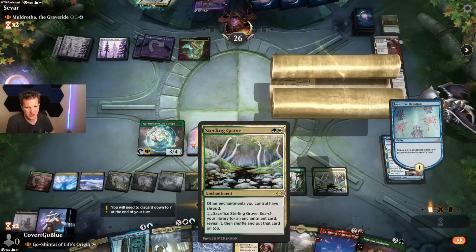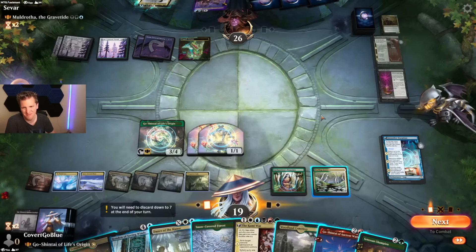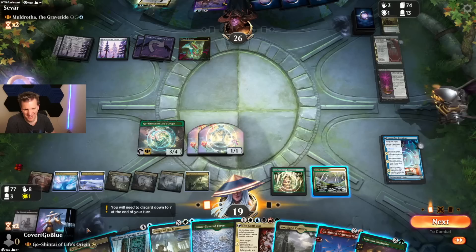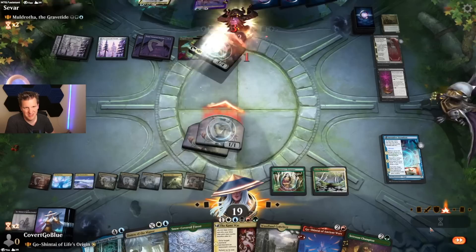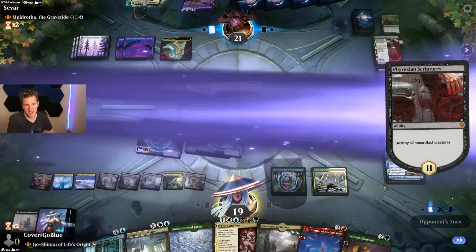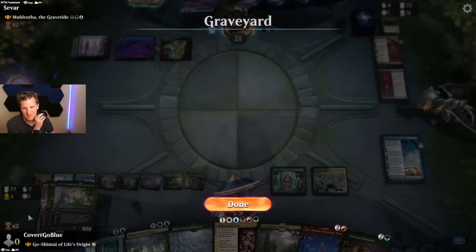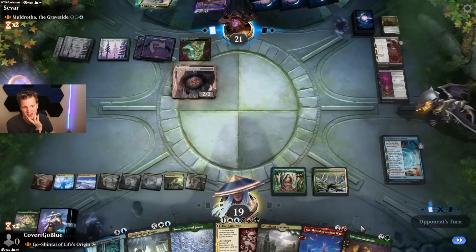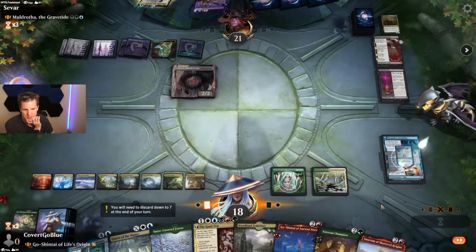Oh — shroud! Smooth. No reason to play out anything else just to die. This exiles all opponents' graveyards on the back end. Do I plan to play it next turn? I'll just decline because I might Dance of the Manse it — maybe if it gets exiled then we send it to the command zone anyway. Probably not worth it to dance it.